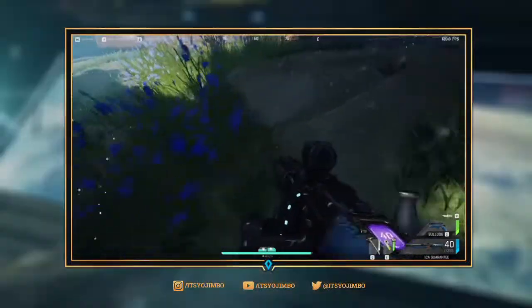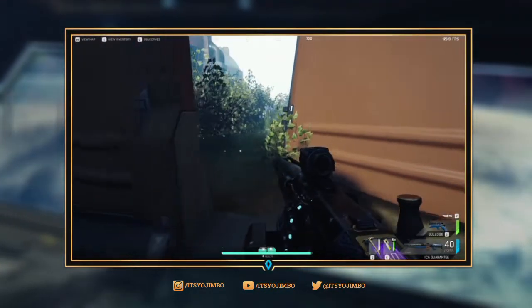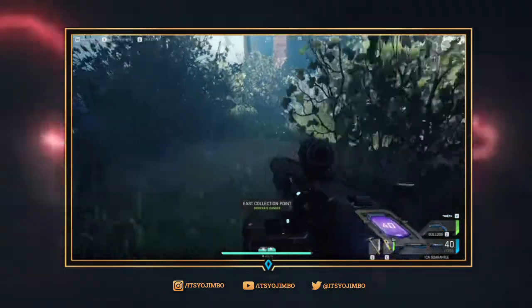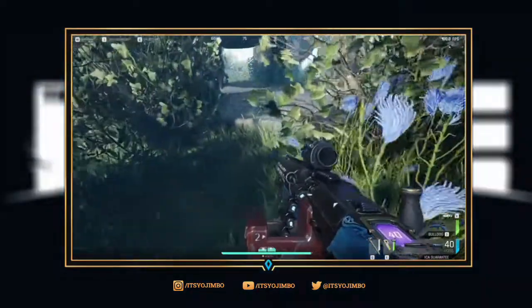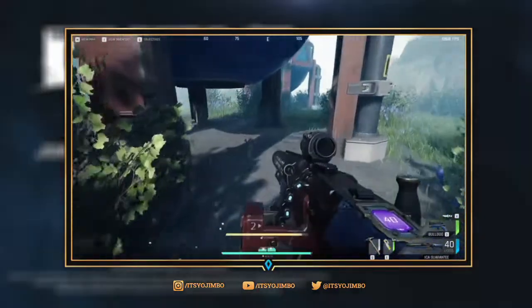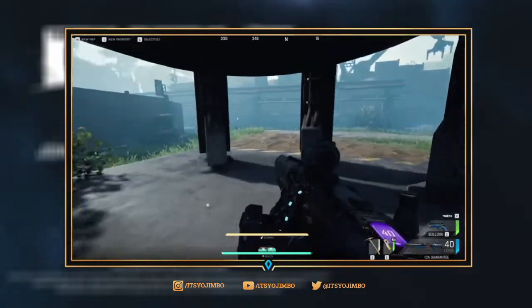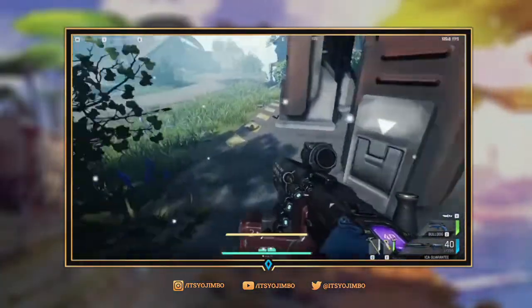You'll see these tracks on the ground leading to certain locations. Follow these footsteps — they will always lead to where the blue runner nest is. Do be careful while following them though, as it takes your attention away from other things and it's pretty easy to get ganked.